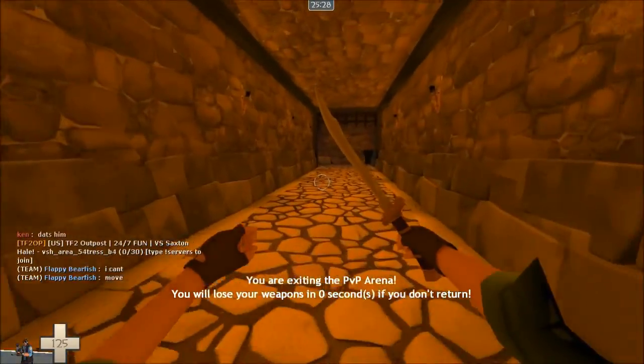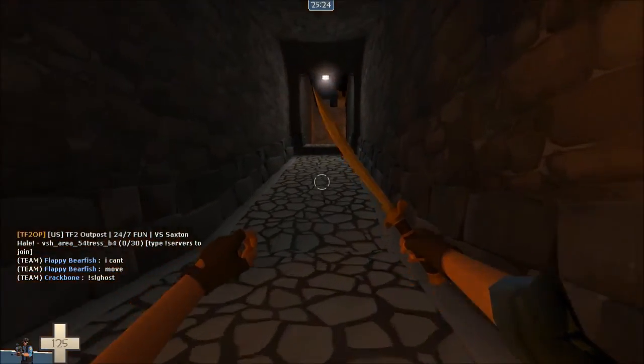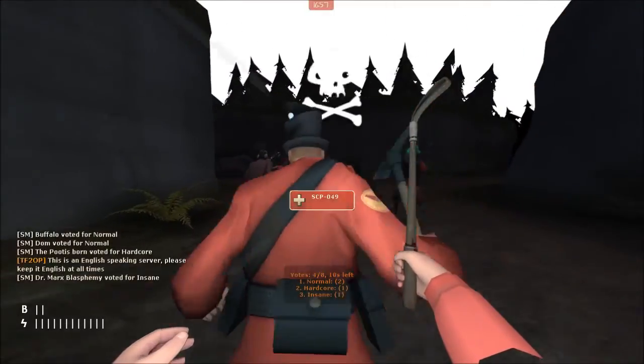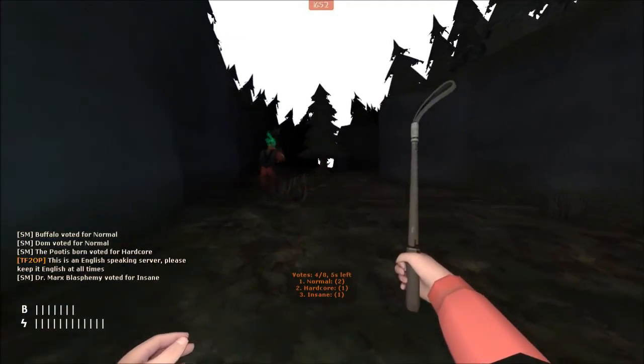Slender Fortress 2 is a popular Team Fortress 2 mod game mode. It uses custom-made maps and requires a plug-in to play. Slender Fortress 2 is a plug-in that's currently still in development. It is in closed beta and isn't available for public use.